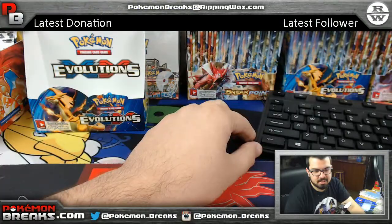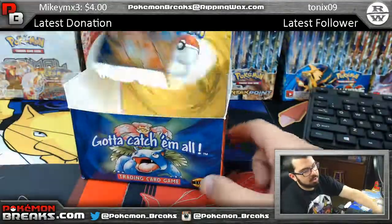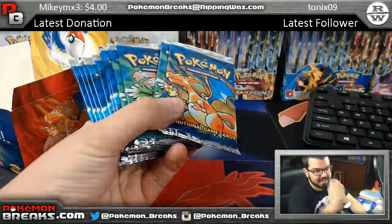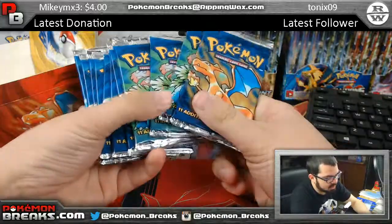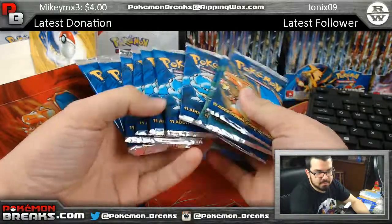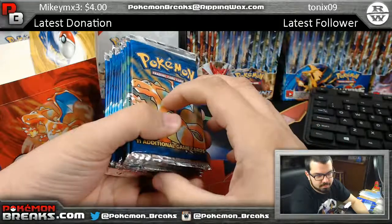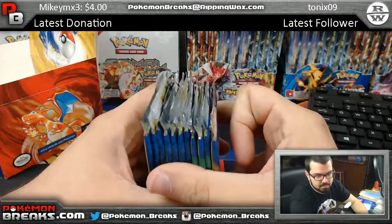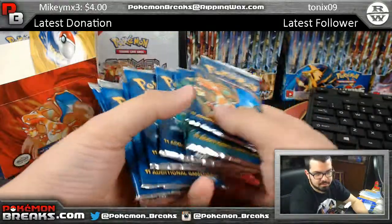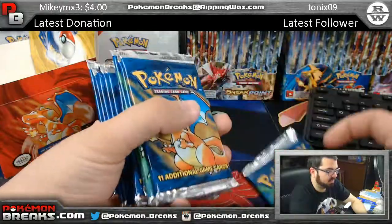Derrick, let me know - do you want a pack of Base Set shipped to you sealed, or do you want to open yours? He says rip it right off the bat! Alright Derrick, which one do you want? You've got one Charizard pack, a few Venusaur packs, a bunch of Blastoise - you let me know, you get to pick it. He says left Venusaur - left Venusaur and we're ripping it! Wish Derrick good luck everyone!